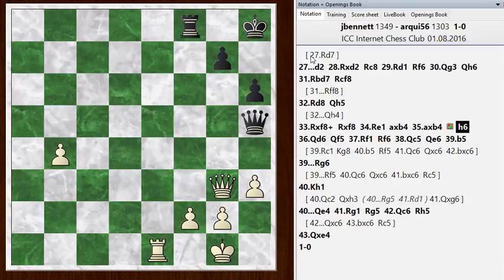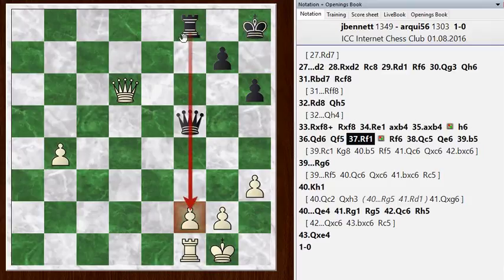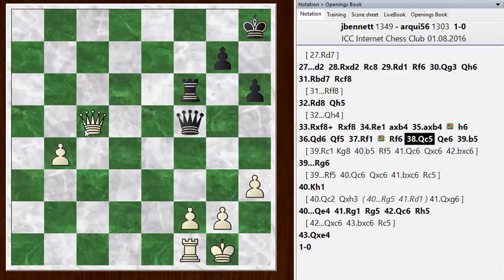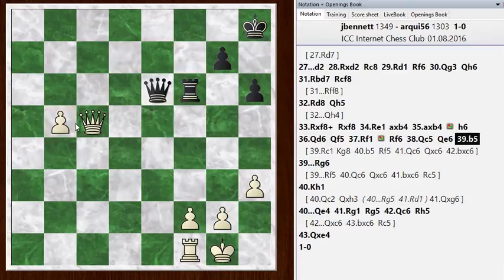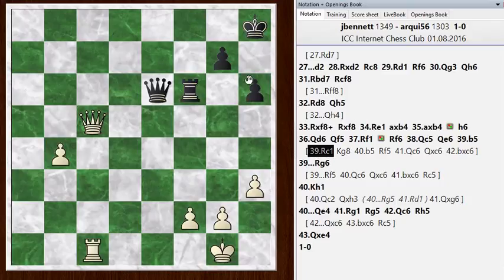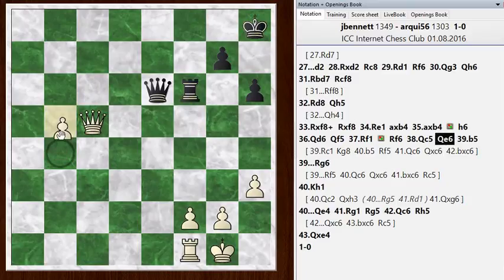He goes h6 so his king doesn't get mated on the back rank — that's a good idea. I go queen to d6. He goes queen to f5. And I go rook to f1. He's lined up on the f-file and I have to take care of that f-pawn. He goes rook f6, chasing my queen. I go queen c5. He went queen e6. And I went b5. Yeah, this is the first of those moments where I was being careless with that pawn. I should have played something like rook to c1. The idea is then I can push on with b5. If he harasses my queen, I can move the queen forward. My rook is behind the pawn. In the game, I played b5 immediately without moving my rook to the c-file first.